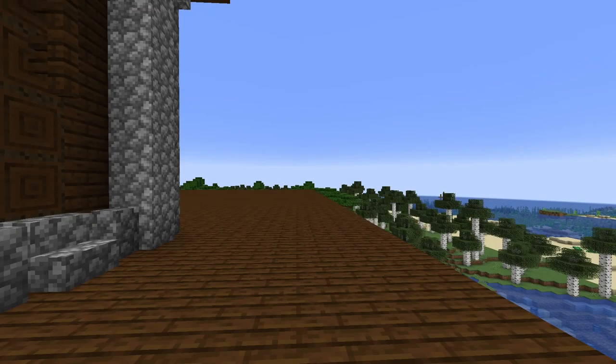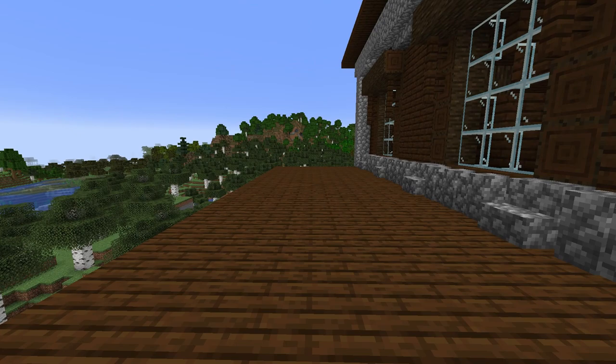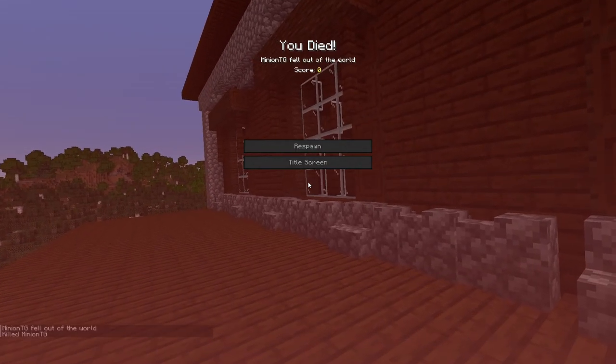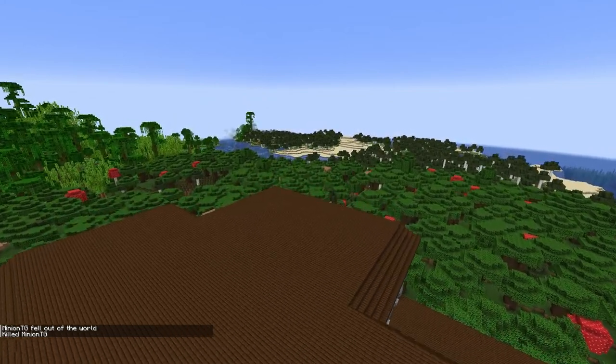Coming in at seed number one, we have quite an interesting seed here. You're actually going to spawn directly on top of a woodland mansion. And I want to prove this to you. Look — you spawn on top of the woodland mansion, which is weird and insane.